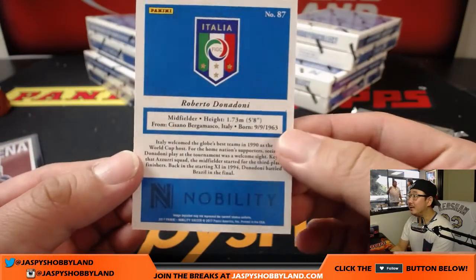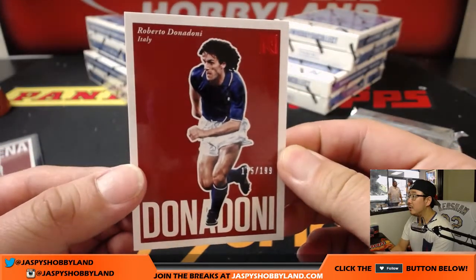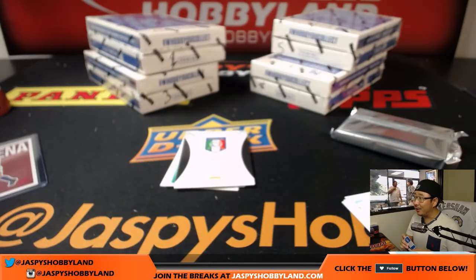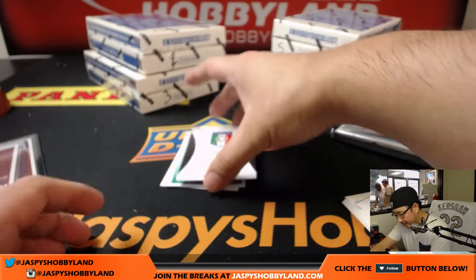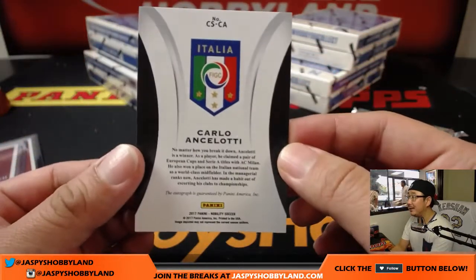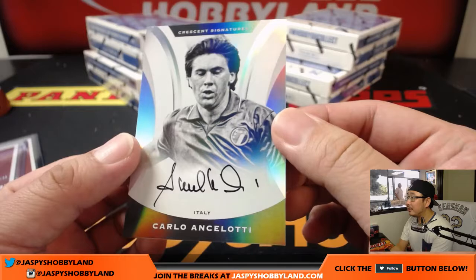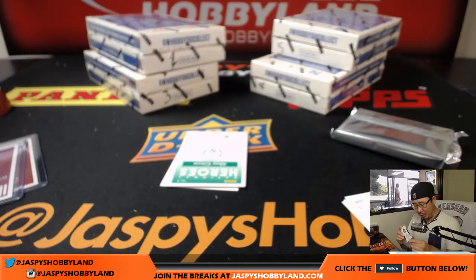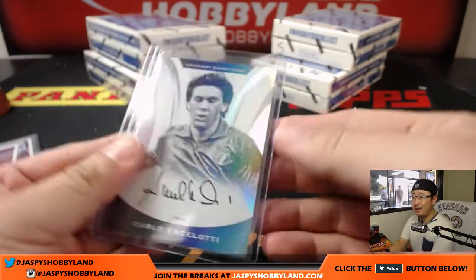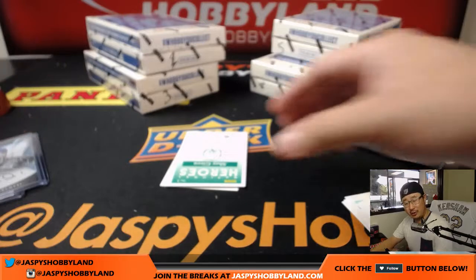And another Italian — Roberto Donadoni, another old-school Italian right here, 115 out of 199 on that one. And another — wow — an Italy pack. The autograph is an on-card auto of Carlo Ancelotti. Nice. You know him as a manager first, I think most of you may know him as a manager. Callum, you're right — I feel like a lot of the hits seem to feature a lot of Italians here.